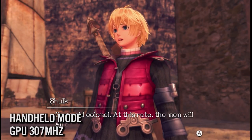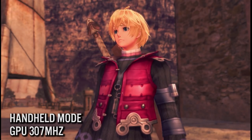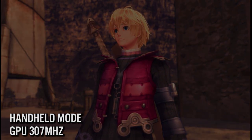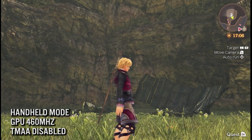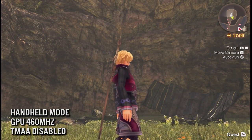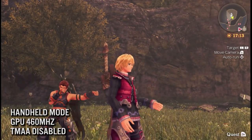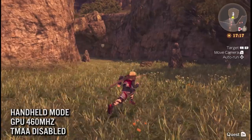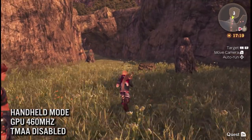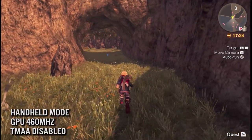The answer is yes. With access to overclocking tools and a configuration file modification, we can clean up the graphical fidelity. Dataminers found the configuration file for the game, which allows for different options to be changed. By completely disabling TMAA but keeping AA enabled, in my opinion, provides a cleaner image overall. However, it's not perfect — notice the artifacting in things like the trees, something that's also present in Xenoblade Chronicles 2.